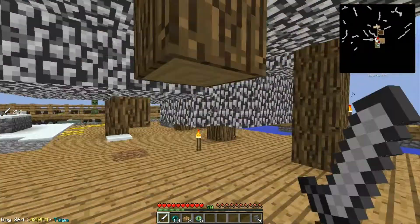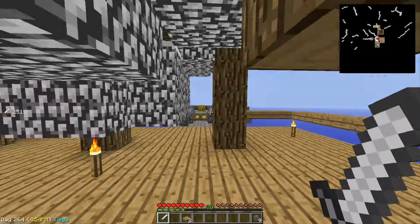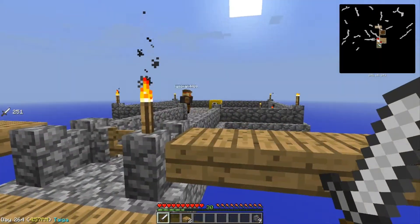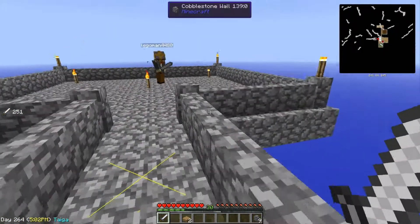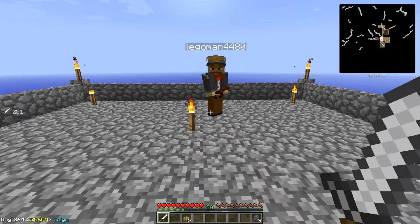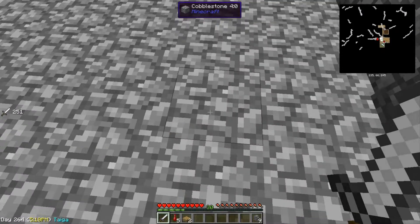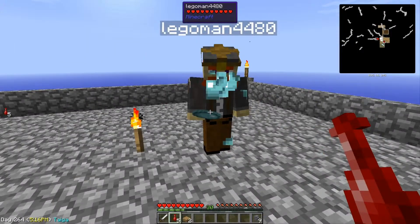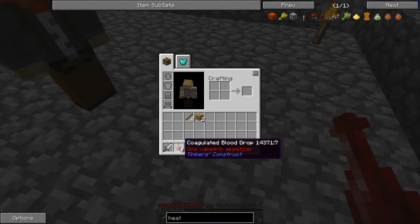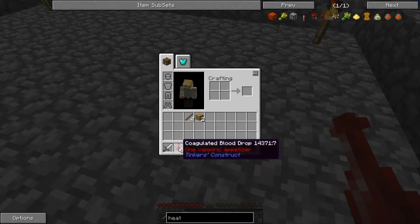I don't really care. Let me put my stuff in a chest first. All my valuables are in a chest. Break it open! I got slime! I got some blood — coagulated blood drop. Want some blood? We can eat these. I got the balls from the slime islands — save those, because we can use those. One vampiric capitan. Those were really good.